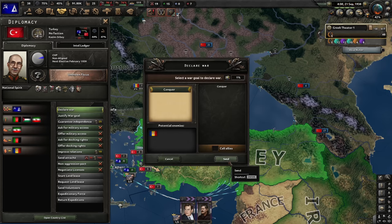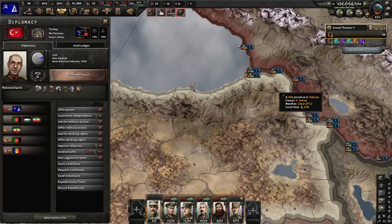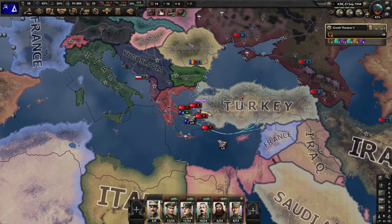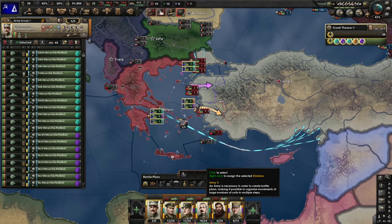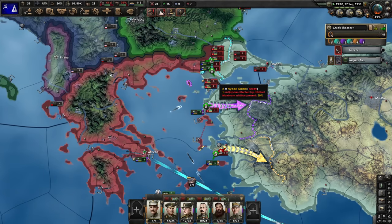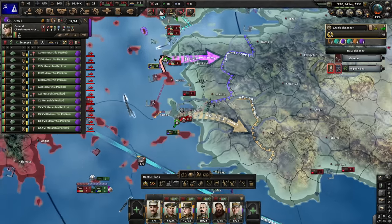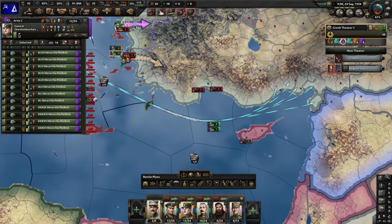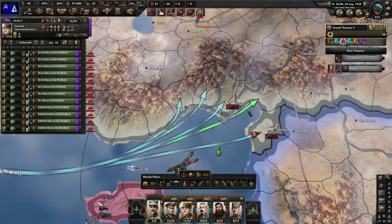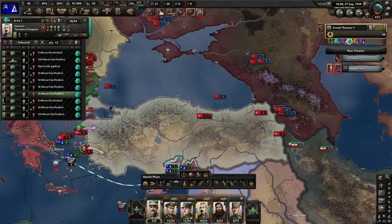I will not call in any allies or puppets. Bulgaria will serve as a buffer so Romania can't attack me, and the Soviet Union will scare Turkey into putting a lot of troops on their border, so we have fewer troops to fight. If I called them in we'd defeat Turkey easily, but they would take the territory themselves - and that's not what we want. They called in Romania. Let's make sure to not lose any territory. The naval invasion port is defended - we still don't know if it will succeed. The others will land around it and perhaps provide enough support.